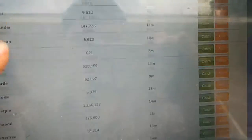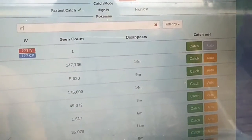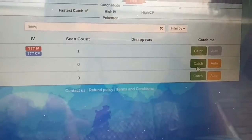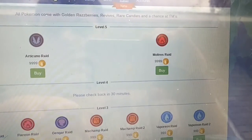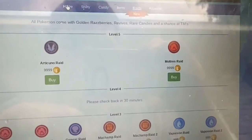So you can buy legendary — let's look at Mew. Mew Mewtwo pops up. And then you push catch. Right here it will say reds only. It will take you a red. This is 9999.